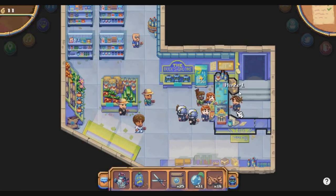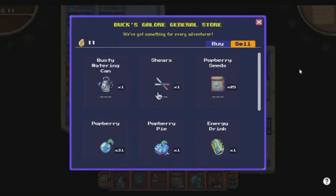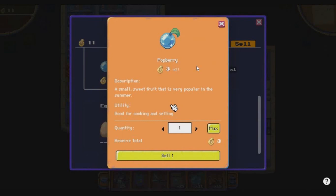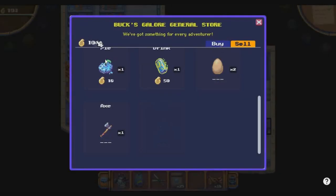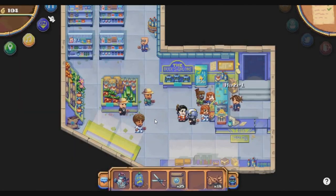After completing the farming I got around 30 powerberries. Now click the home button, go to Hazel, and sell the powerberries to get berry tokens. Click Talk to Hazel, go to the Sell tab, select powerberries, and sell them. Each powerberry gives you 3 berry tokens — I sold 31 and now have 104 berry tokens.